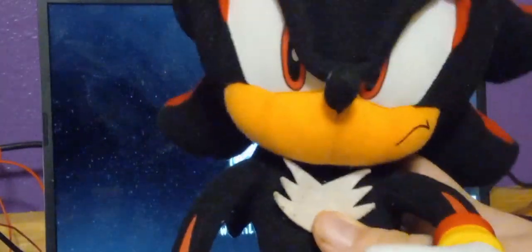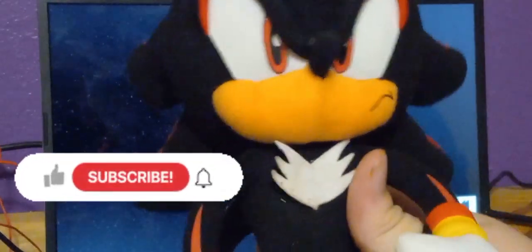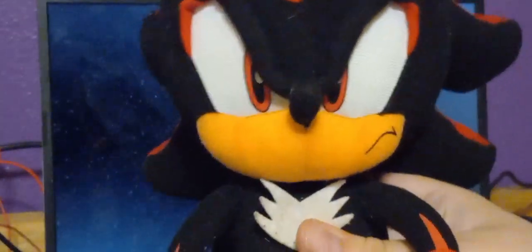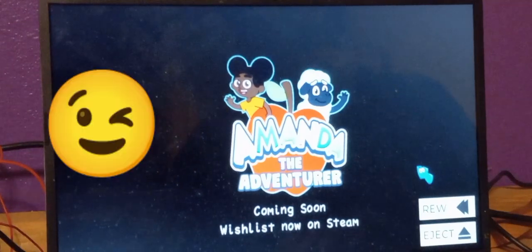Okay, guys, so that was the Amanda 1.4.1 version and the official demo to Amanda the Adventurer. If you enjoyed this — sorry, we can't make this video any longer. I didn't know this video could be 20 minutes short. Right? Yeah, Shadow. Anyways, please give this video a big thumbs up if you guys liked it, and go ahead and click the subscribe button on the channel and turn your post bell notifications on. Also, head to the description down below so you can play the full version for yourselves, and also the pilot version and the official demo. Anyways, guys, we'll see you in the next video. Peace out, everyone. Now to go find Sonic. Shadow is a really bad guy here. To you guys next time — peace.